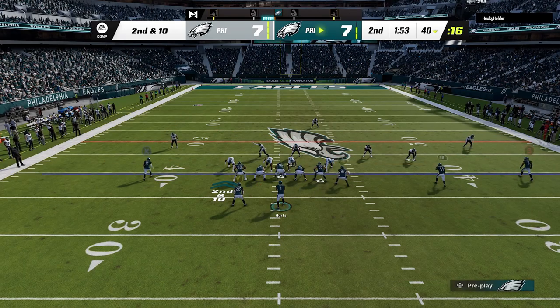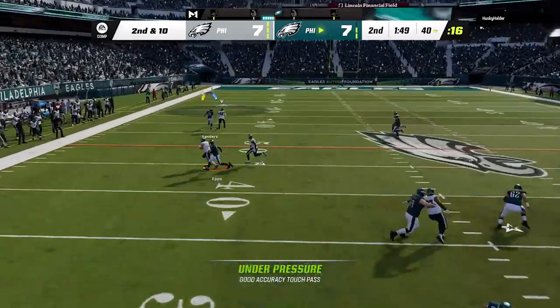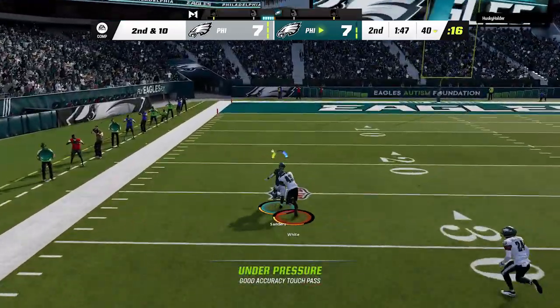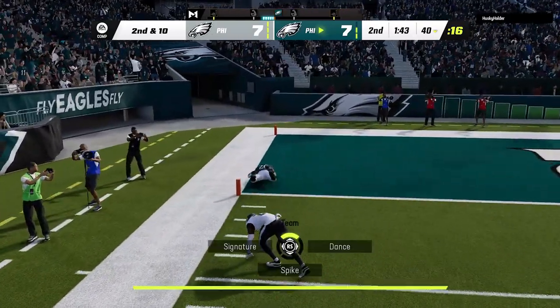Welcome back money team. Man coverages like Cover 1 and Man 0 blitz are the online meta this year in Madden 23, so I'm going to show you guys several easy glitch routes that are guaranteed to beat these coverages so bad that your opponent will leave those defenses altogether.